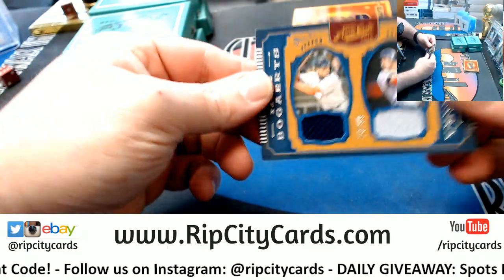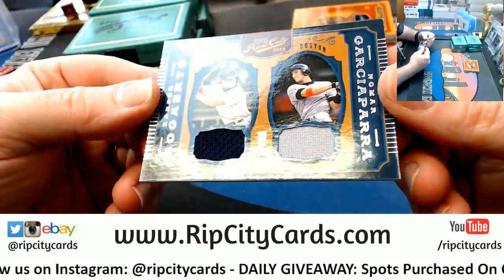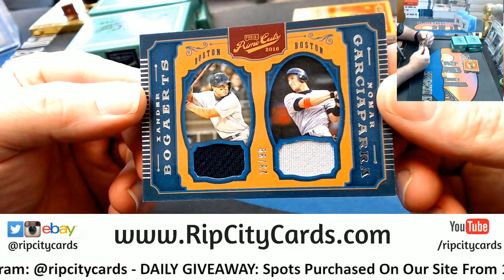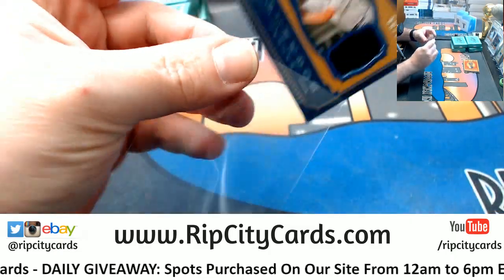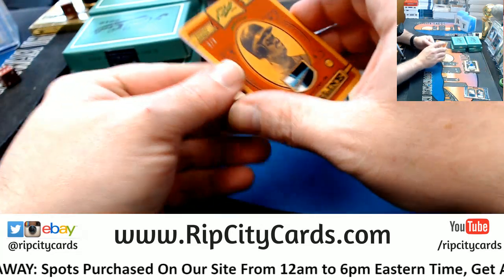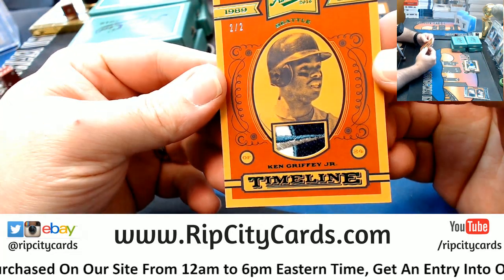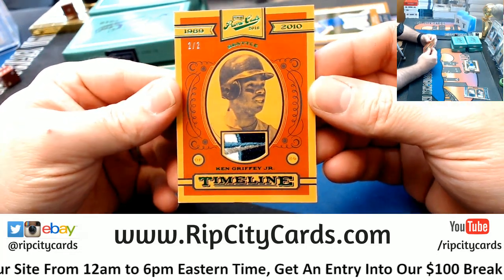We will start off with a dual for the Red Sox. It is 23 out of 99, Xander Bogaerts and Nomar Garciaparra. Nice one for the Mariners — two out of two, four color: Ken Griffey Jr.